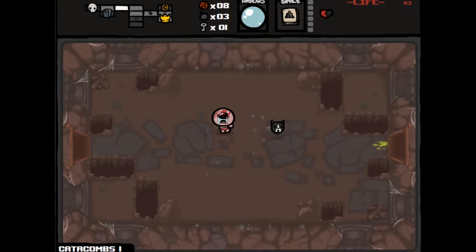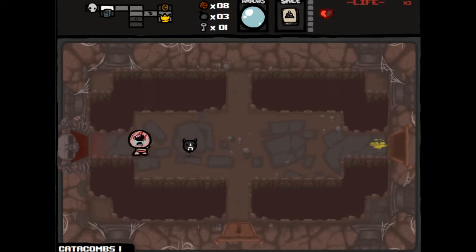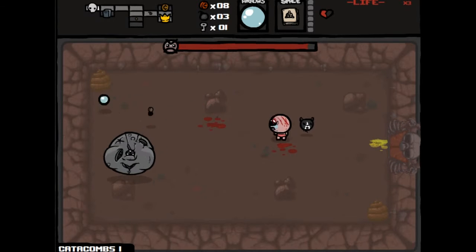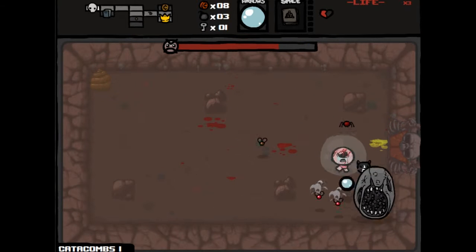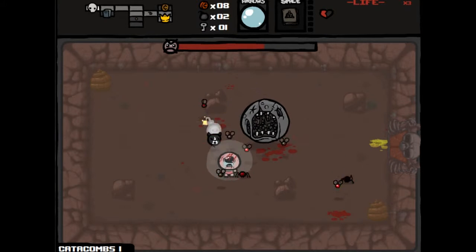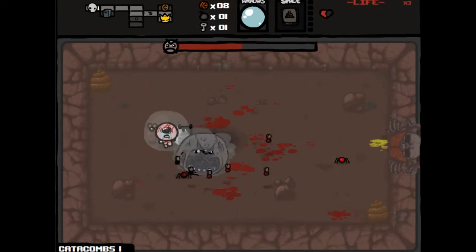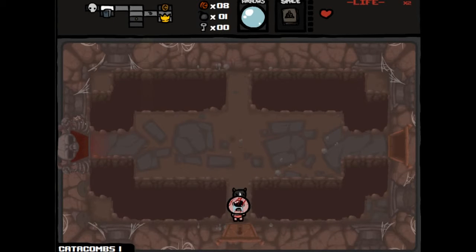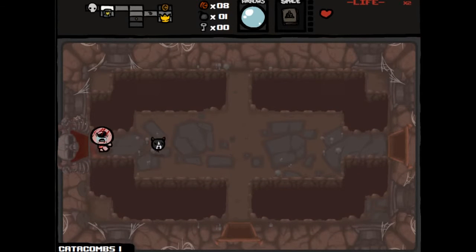We got more bombs. Our library looks pretty damn good right now. We're just gonna go fight the boss right away. We have a charge on our Book of Shadows which will help us hopefully survive. We'll pop that right there, use a bomb — nope, that didn't work. So many things — I killed myself. Wow, two Anarchist Cookbooks.